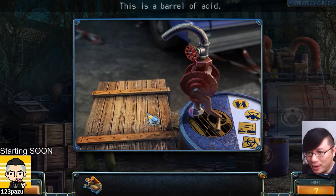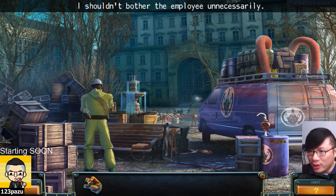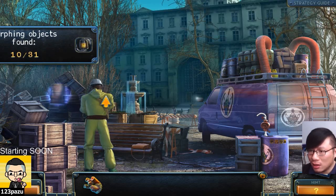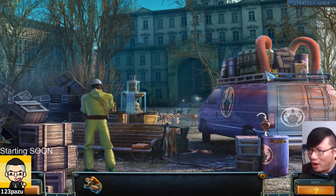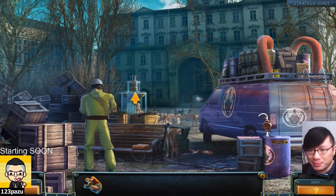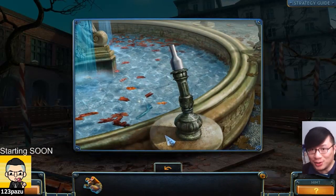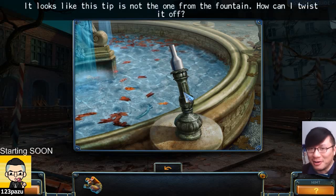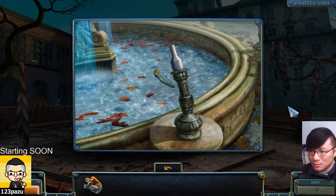A barrel of acid. So... okay. Shouldn't bother the employee unnecessarily. Is he some kind of... I don't know. What is with the van? There are some huge pipes at the top. All kinds of chemicals. So what is he doing? What kind of worker is he? Maybe he deals with toxic sewage? It looks like this tip is not the one from the fountain. How can I twist it off? Window handle.